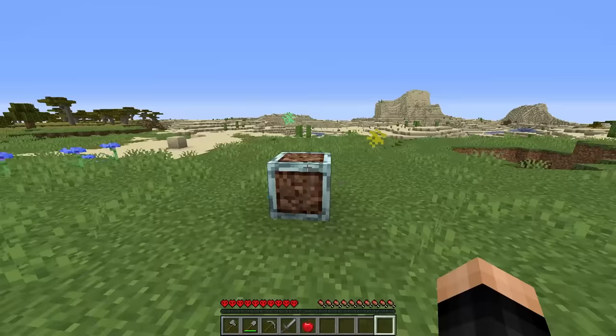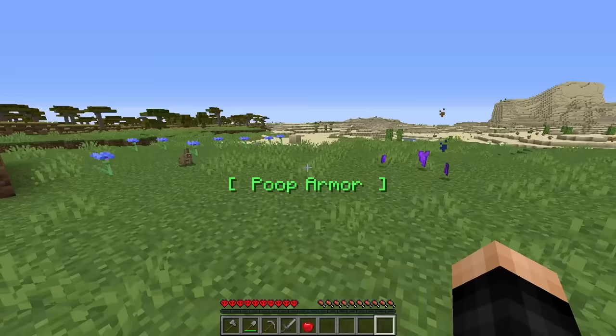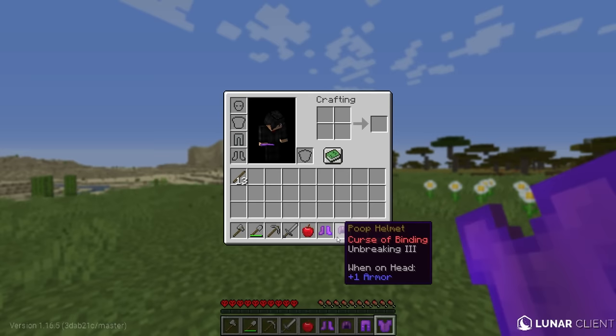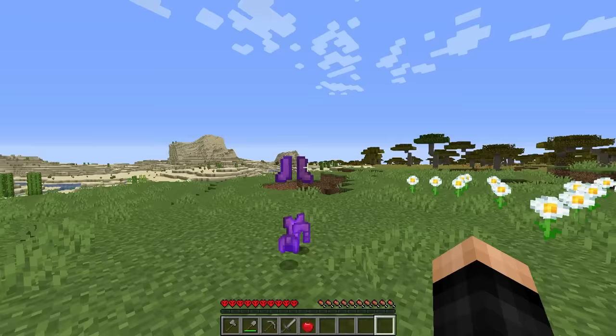We place the super dirt block down and get particles — desert temple, and all poop armor. Void hole and a dirt spear? Poop armor with curse of binding. So from that dirt block we got poop helmet, poop boots, poop leggings, and poop chest plate. I don't think I'm going to be wearing that — it's curse of binding.